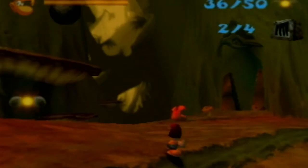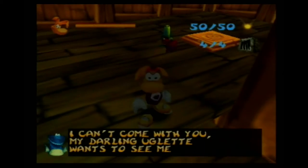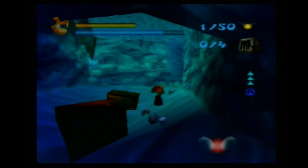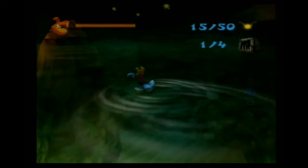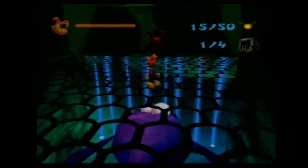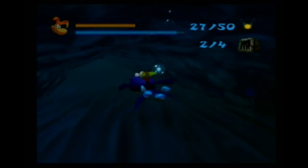It looks like Globox wants to go on his own path. Okay, see you around. Whale Bay — this level is neat. It's a beach where you get to swim around in water. This area has a lot of empty space, but there's nothing over here. Let's go into the secret passage. A whale is trapped — let's free him. The whale is gonna help us get through the underwater area with her bubbles, but watch out for the piranhas — they'll eat the bubbles.